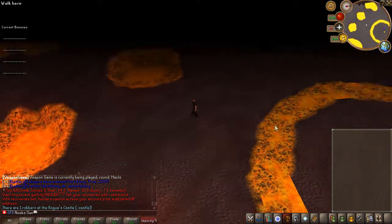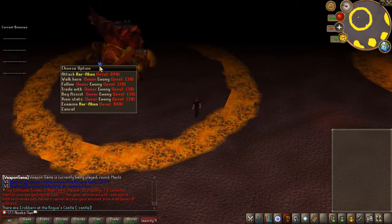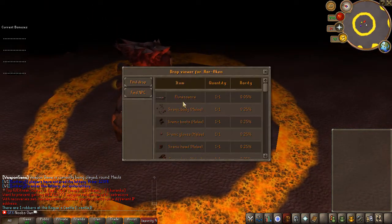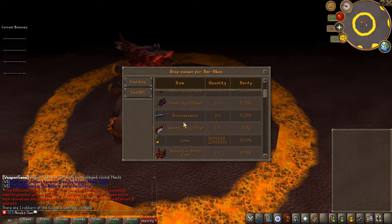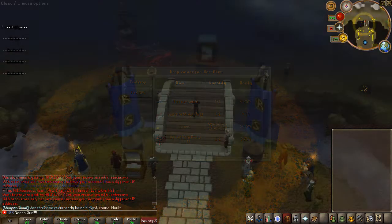Going to Hardhaken, we arrive at a really nice-looking zone — and the owner is actually right here. If you examine the Hardhaken boss you can see it drops things like fluorescence full sirenic melee set, illuminescence, fire wings, and demonhorn boots. Some really nice drops from this new boss.